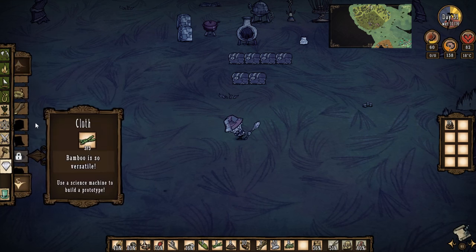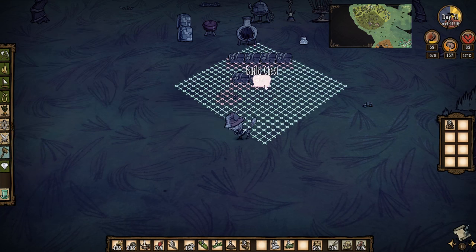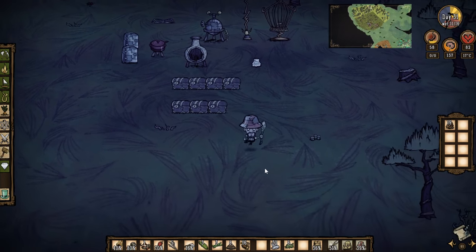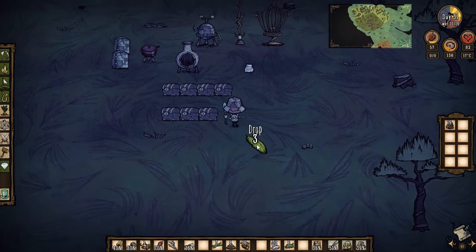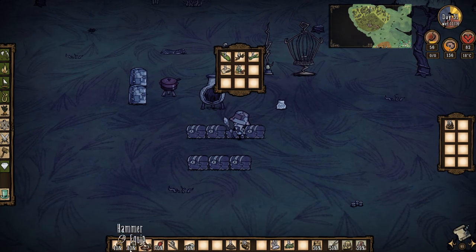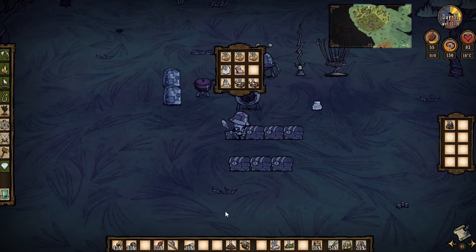I need one more board, and another chest — and that can go there. Boom. This stuff can go back in here for now. That's the palm and bamboo and stuff in there. Snakeskins go in this one — yeah, they do.